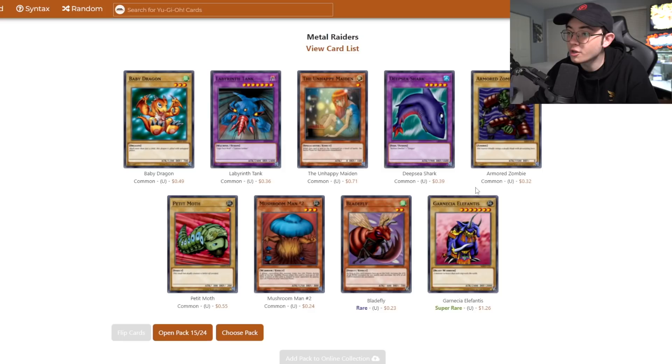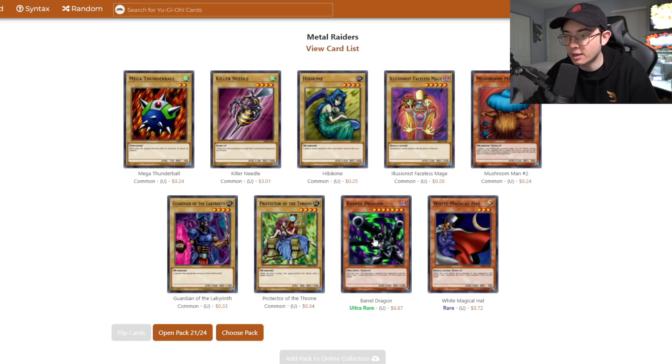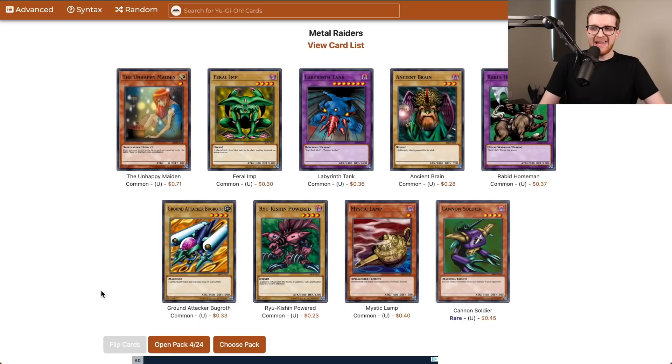Garnecia Elefantis — a vanilla that's on the weak side, around Red-Eyes level. Coming up to the last five packs: I got Heavy Storm and a Sangan, which is good. I'd like more on top of that, but so far as for Metal Raiders pulls, I don't think it's worth doing a mulligan. Barrel Dragon is an Ultra Rare but... another White Magical Hat, I'll take it — pretty good Light monster to have early on.